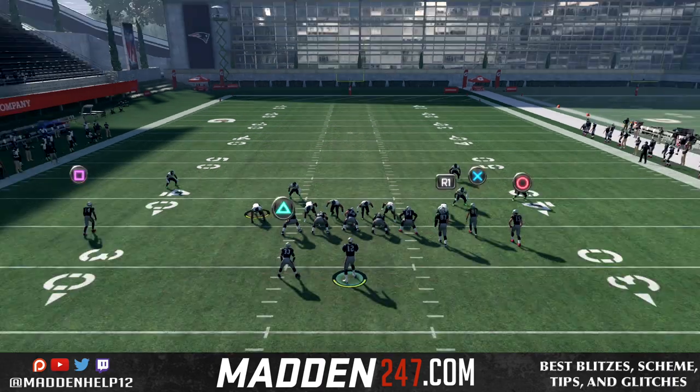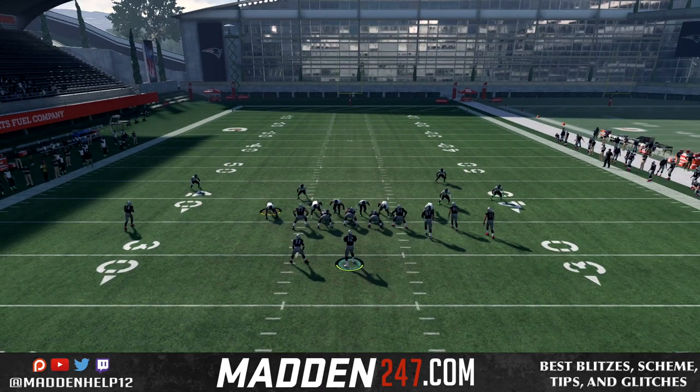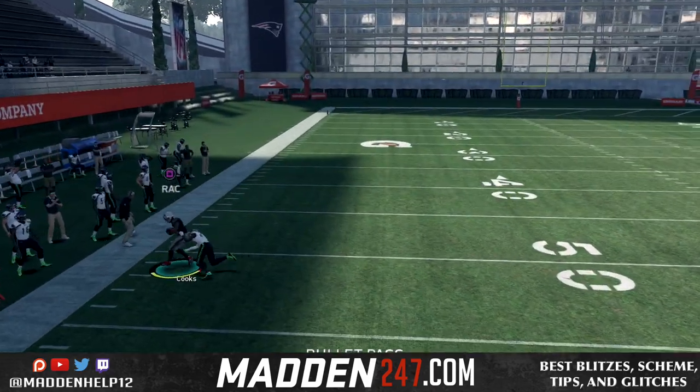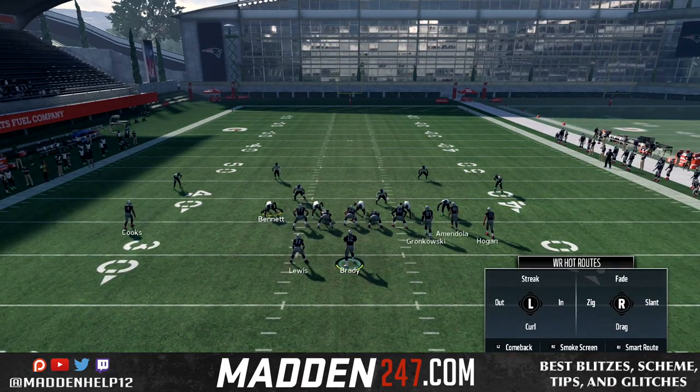If you find plays with stock 10-yard out routes, that's even better. Because if you're on third and five or so, you can't get this deeper out route. But what it does is destroys every single coverage except cover two if they're playing in a soft squat or a cloud flat.